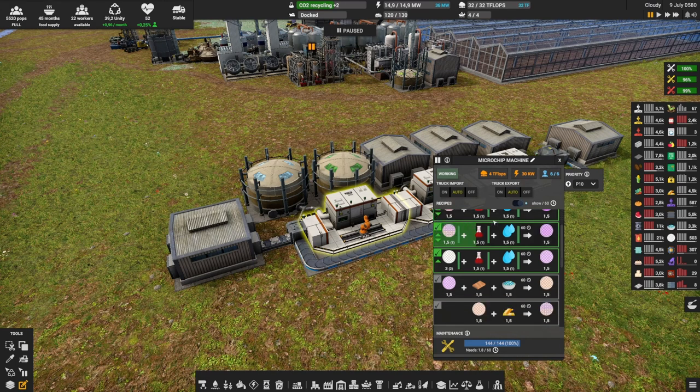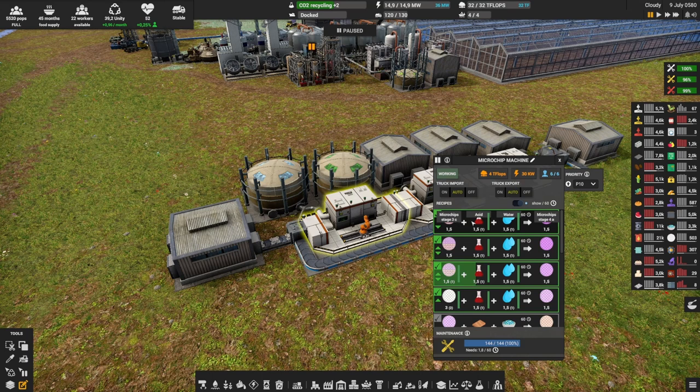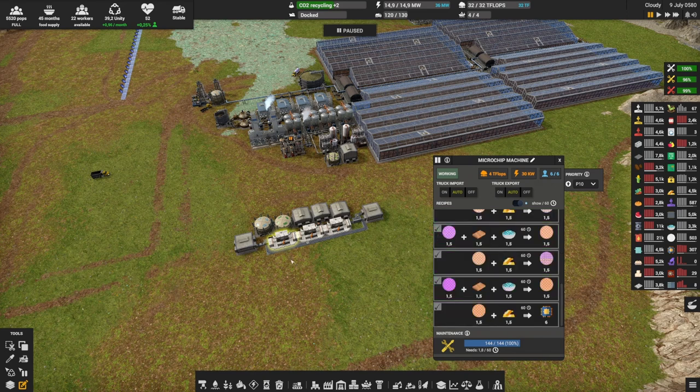As you can see there are a lot of recipes, and we need to do them all — there's no choice. To make microchips you need microchip stage 4b. To make 4b you need 4a plus a few things. To make 4a you need 3c plus a few things, and so on — you start with silicon wafer plus acid plus water to make stage 1a and work through all of them. The simplest approach is to have one microchip machine per recipe, so 12 machines in a long line. That works, but it requires a lot of teraflops — 12 times 4 is 48 — plus a lot of servers, electricity, and people.